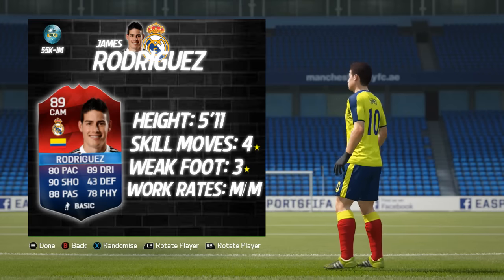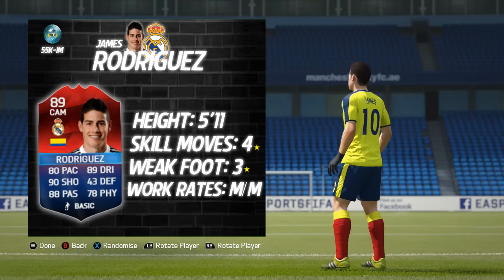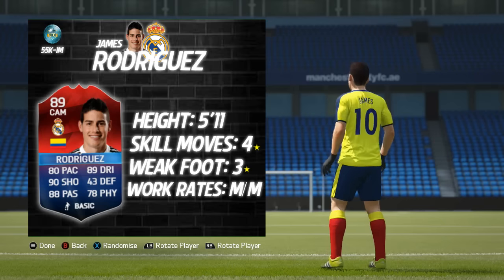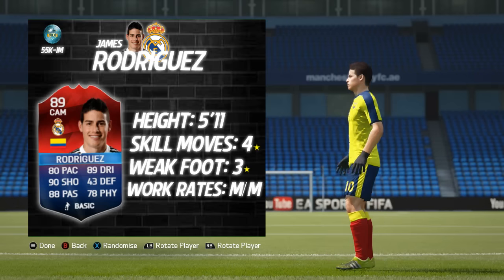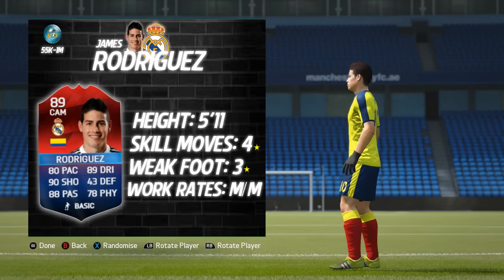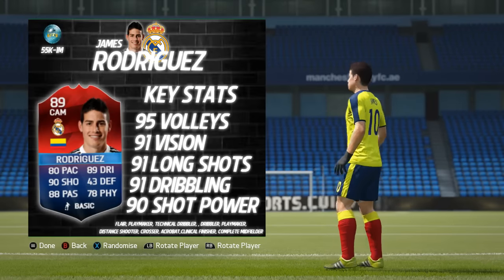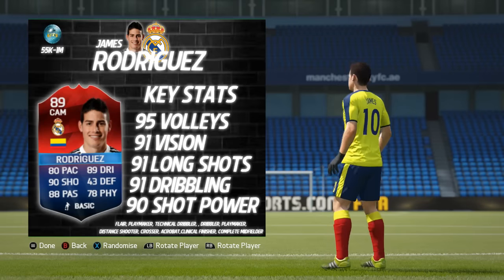Getting into his basic information first and foremost: he stands at 5 foot 11 inches tall, he comes with four-star skill moves, a three-star weak foot, and medium/medium work rates. His price range spans between 55k and 1 million coins, currently going for around 350–360k. I actually paid 320k — I did really well and got quite a bargain. He's an 89 CAM overall, and that's his best position.